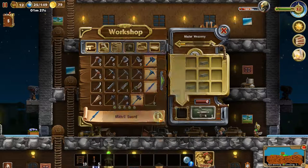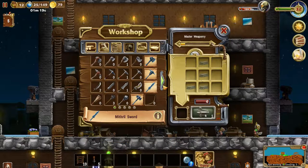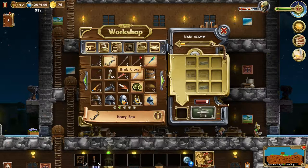Luxurious weaponry made from this most precious metal — that's four just to make a sword. The hammer is the same thing, so it's actually less expensive because we have a bunch of silver we could use. So I guess we'll mix it up a bit.